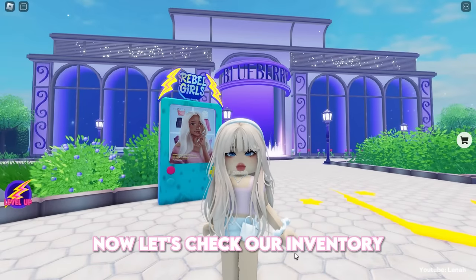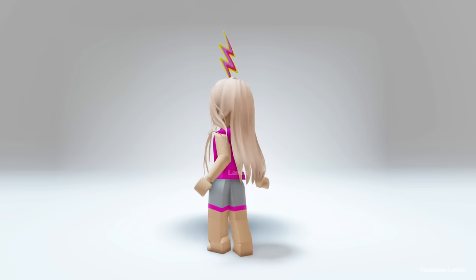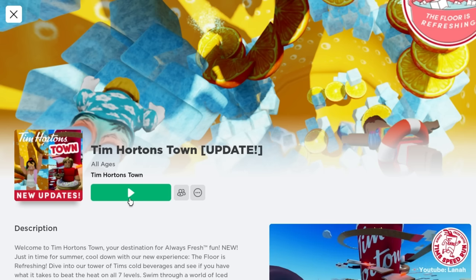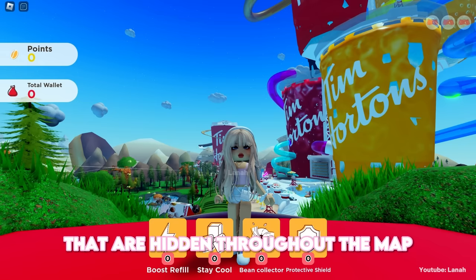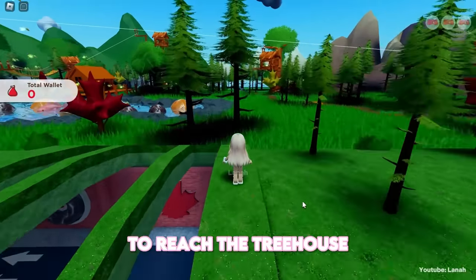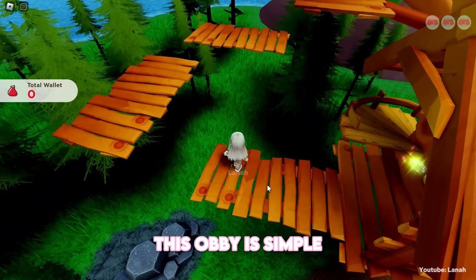Now let's check our inventory. To obtain the coffee bean bucket hat, you must collect three coins that are hidden throughout the map. Follow me — go through the Floor is Refreshing portal. Continue walking straight ahead to reach the treehouse. The first coin is at the end of the treehouse obby. This obby is simple.